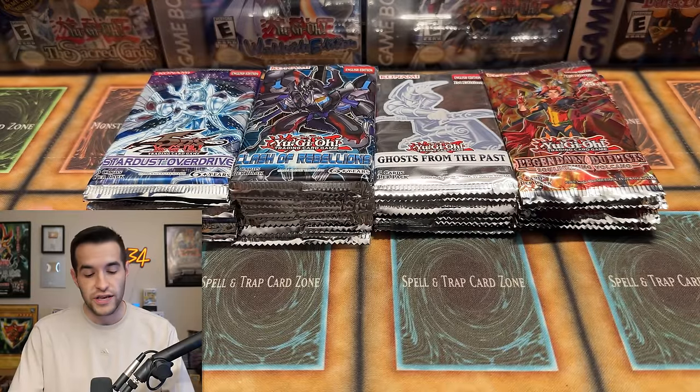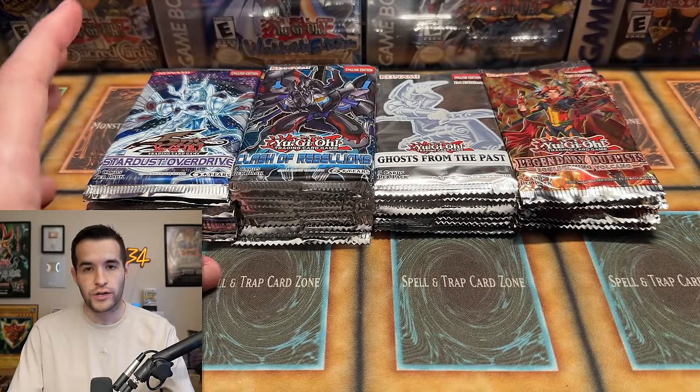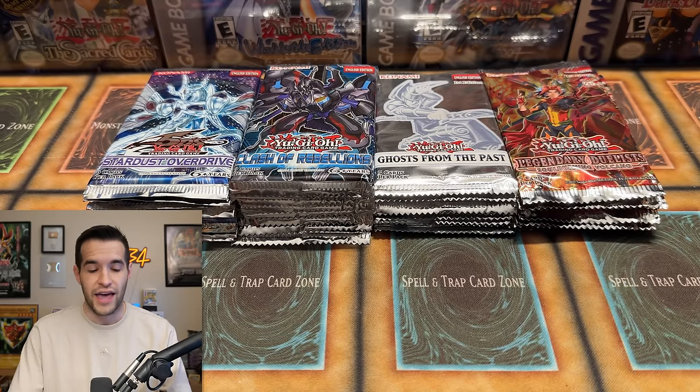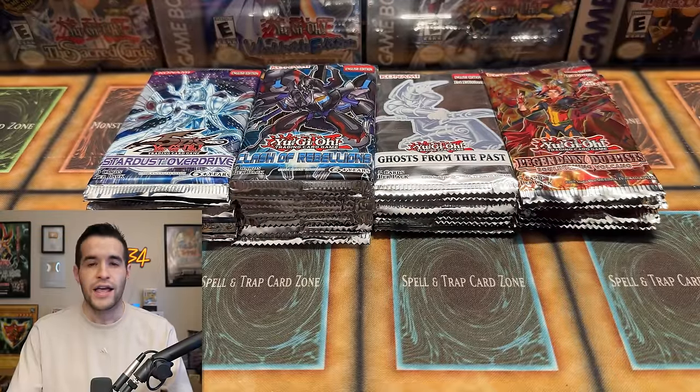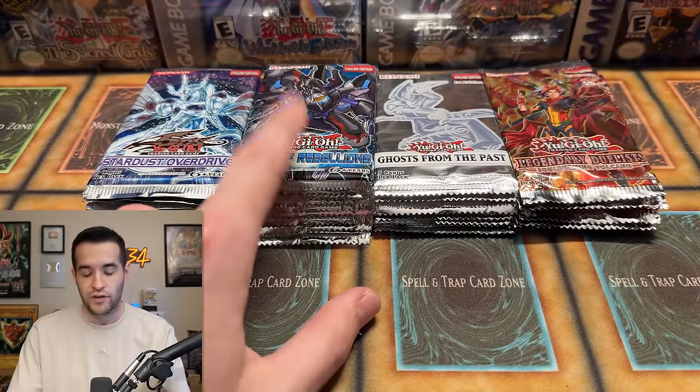I've broken up Yu-Gi-Oh's ghost rares into four different sections. First, we have the original ghost rares, starting at the end of GX and going basically into Zexal, where you could get ultimate rares, ghost rares, and secret rares in all the packs. Then later on they changed it so ultimate rares went down to only about four per set — that was the Clash of Rebellion era, during Arc-V.